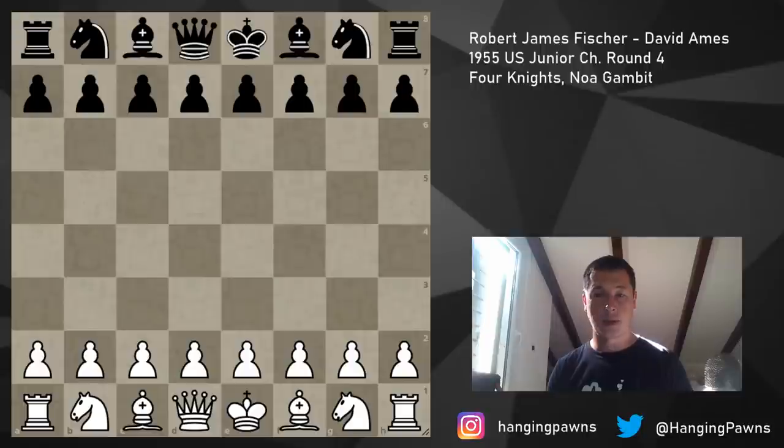Hi everyone, Stjepan here. It's Saturday, so we are going to continue looking at games by Bobby Fischer. We are going to continue covering the 1955 US Junior Championship, which was Fischer's first serious tournament. He was 12 years old. Before that, he'd only played the Amateur Championship, where he scored 2.5 out of 6. In the US Juniors, played in Lincoln, Nebraska, he took 20th place.